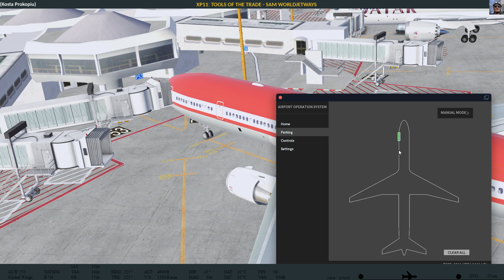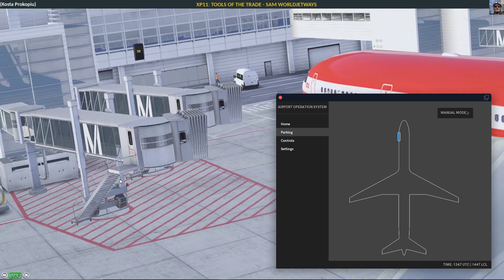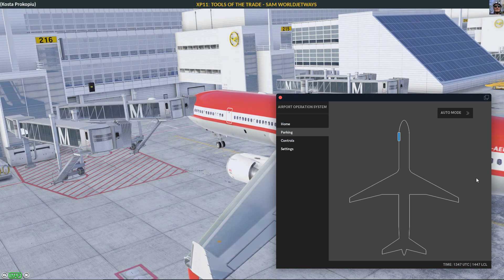Now I'm going to go to Germany and look at some sample airports. By the magic of cut and simulator, we are now in Munich. It's the Short Final Design Munich, and what you can see here is that Munich has special jetways — the Munich style — that are already SAM compatible. With SAM Worldwide, you can still use them, and you can see how it picks the right one and places it where it should be. That worked nicely.